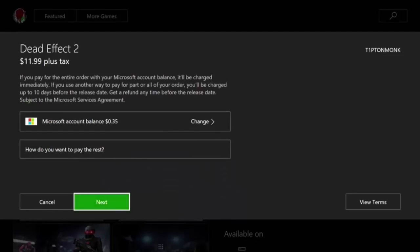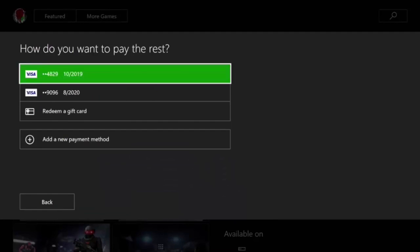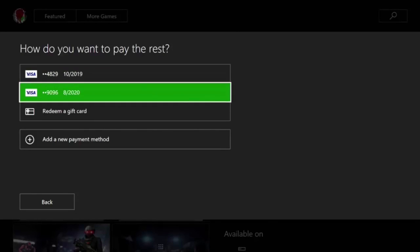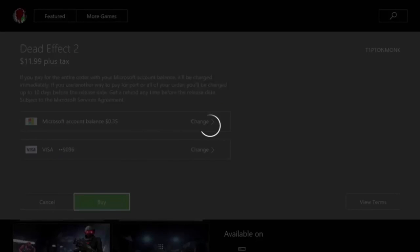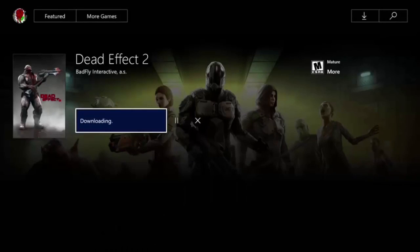Once you've clicked on Pre-Order, this pop-up appears — just click Next, then click on one of the credit cards. Like I said, it doesn't have to have any money in it. Just pick one — I'm going to pick this one. And when it says Buy, you want to spam A as fast as you can, just like that.